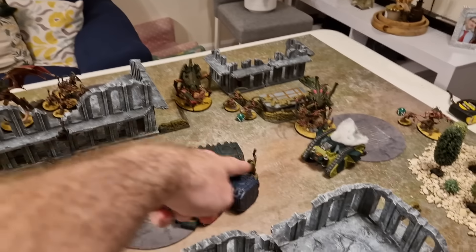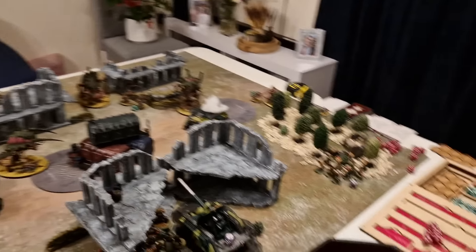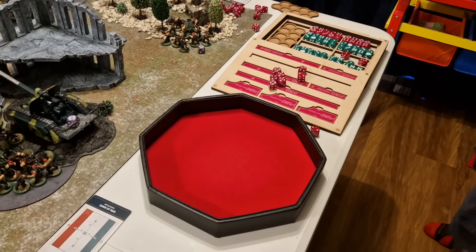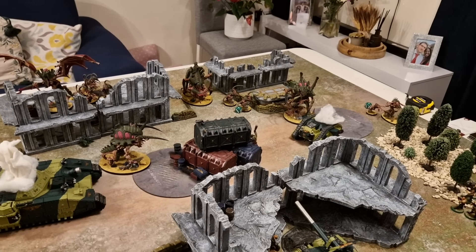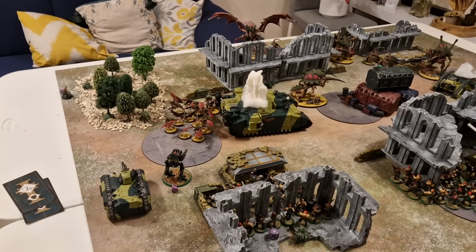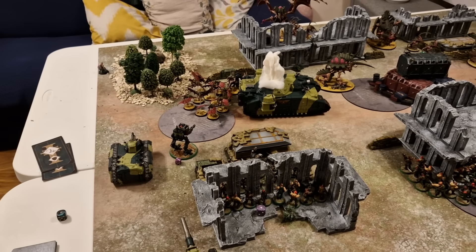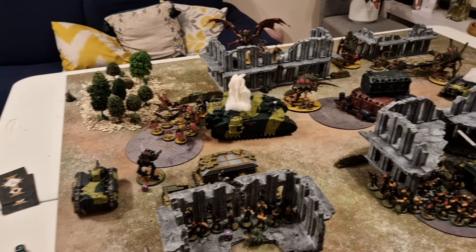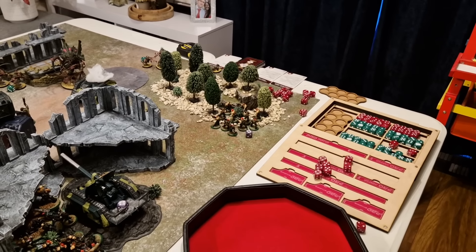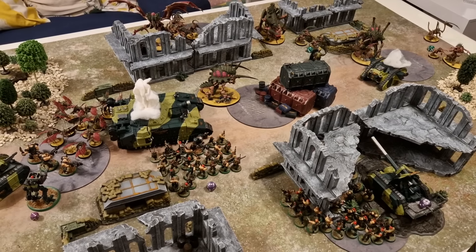Looking at charges: the Tyrannifex attempts a 9-inch charge into the Bullgryn — it's an 8, just failing. The Gargoyles surge forward to sit on the left-side objective. No other charges. At the end of Tyranids Turn 2 they score 3 secondary points for Engage on All Fronts and 3 for Bring It Down for killing the Sentinel. Score update: Guard 12, Tyranids 19.